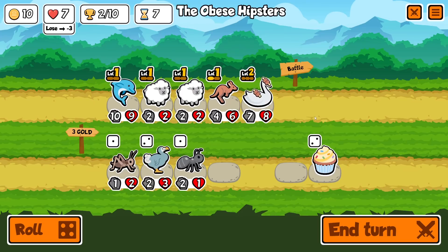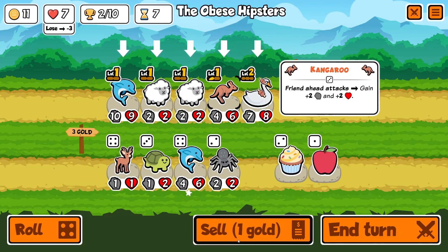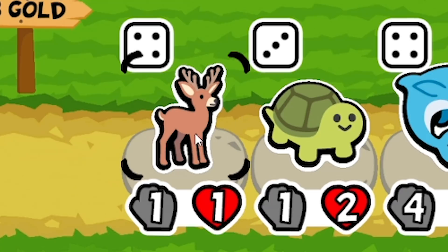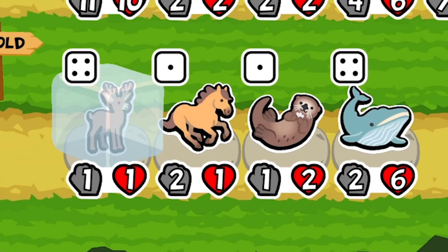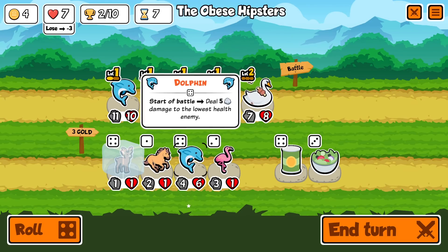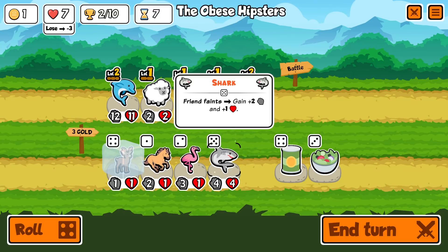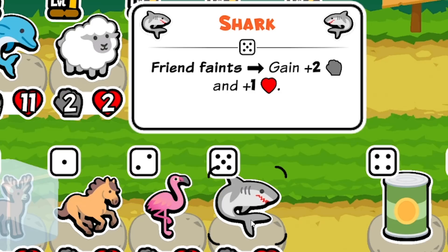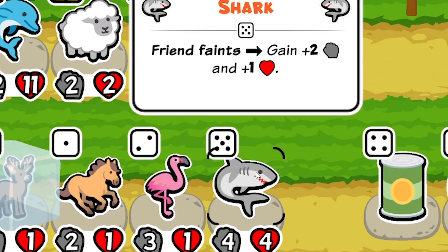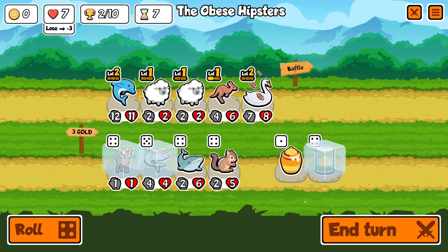Now we've reached turn 7. Tier 4 animals are unlocked. Not really feeling any of those. Let's roll. Oh, we got the deer. We finally got the deer. I don't think our kangaroo is the best, so we might sell the kangaroo. I'd love another kangaroo to pop up so I can upgrade him before we do anything. So maybe I'll just freeze the deer. We'll buy the dolphin. Roll again... nothing good. 5 coins remaining. I really need a kangaroo. However, we now have a dolphin which we can buy to level up. Although that does mean we can't then buy the deer. But I think that's worth doing.